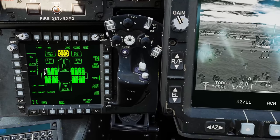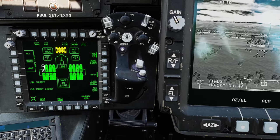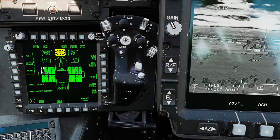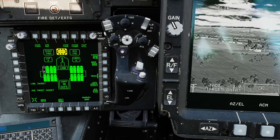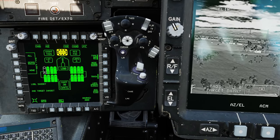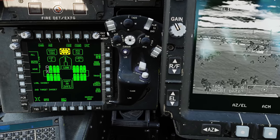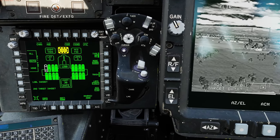Up on the weapon page, we can see that we have the type RF — radio frequency. The mode is normal, so it's going to automatically sequence the hellfires. Or we could go to manual, and we can manually sequence the next hellfire. Coming over, we have 'all,' which would power up all the hellfires loaded on the aircraft. 'Auto' would just power up the ones as needed to avoid overheating.